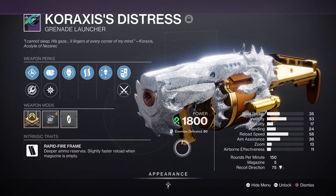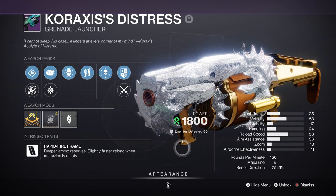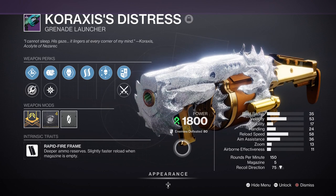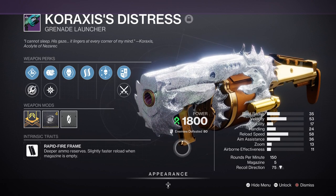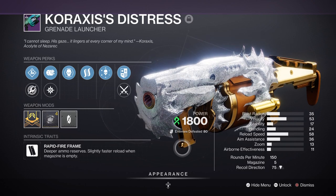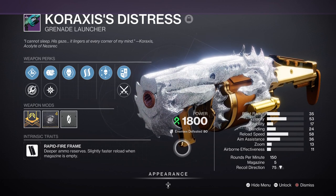Afterwards, I will advise you to get the Korax Distressed Grenade Launcher with Hatchling and Envious Assassin if possible. This weapon has some great perks on offer, with one combo being Chain Reaction and Hatchling, which can be extremely chaotic and perfect for this sort of build. The damage is ideal against bosses as you can mag dump bosses or large groups of enemies efficiently. Plus, with Hatchling applied and active, you get a nice extra boost of damage when properly applied.